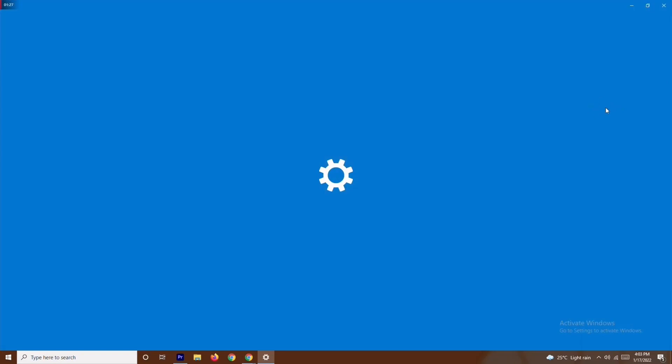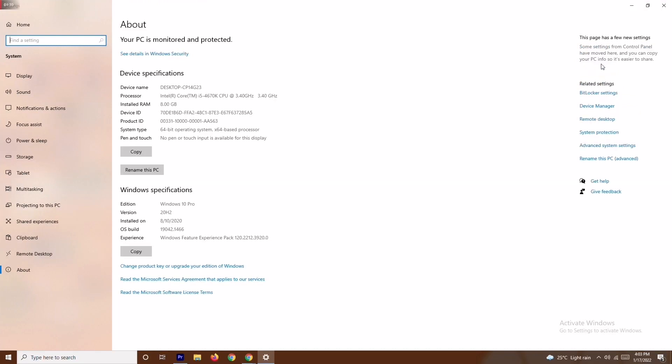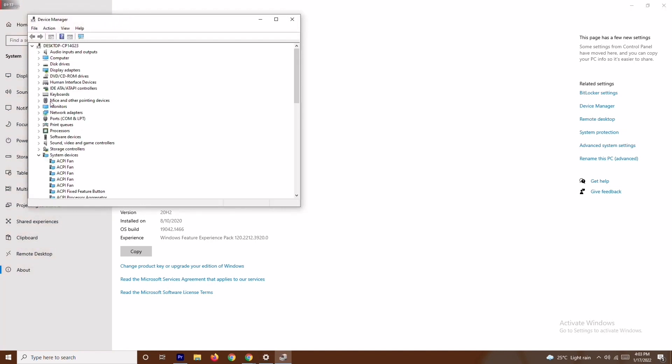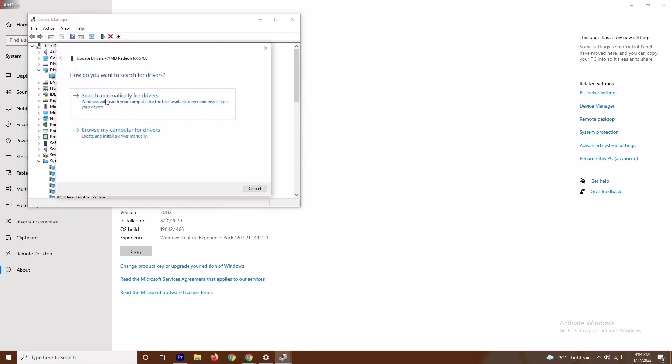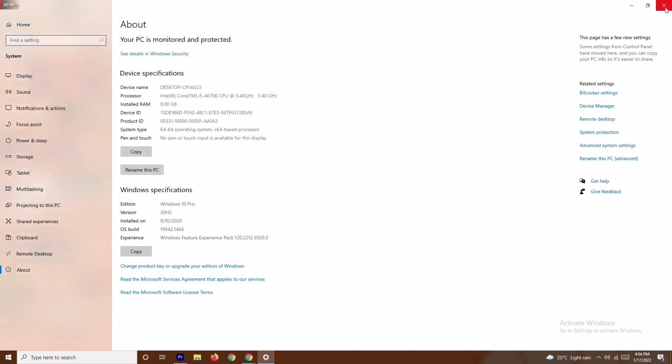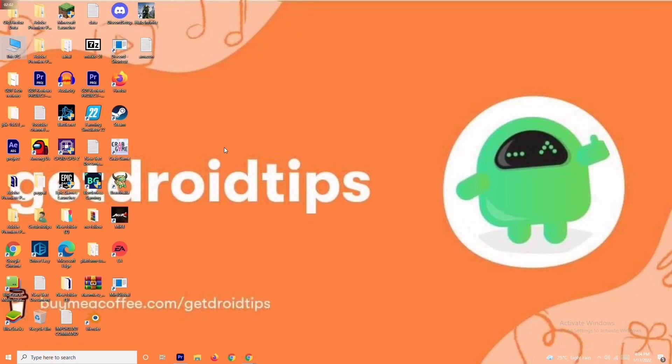Navigate to Device Manager. From there, go to Display Adapters. My graphics card is an AMD Radeon RX 5700. Right-click on it and select Update Driver, then choose 'Search Automatically for Drivers'. If the drivers are up to date you'll get a message confirming that; if not, you'll be prompted to update. Once done, try to play the game — the issue should be fixed.